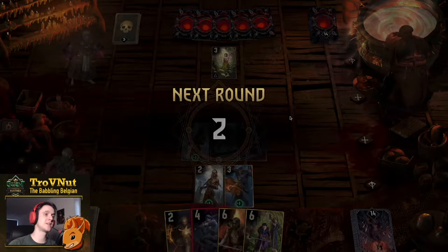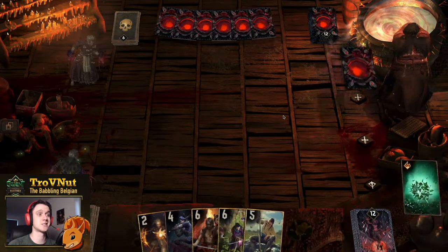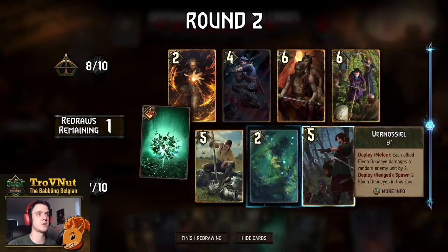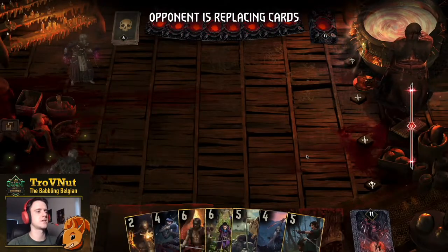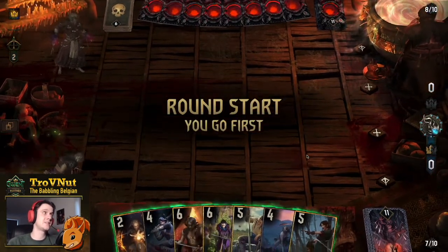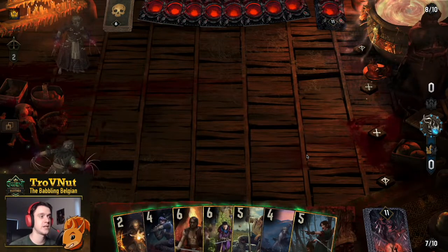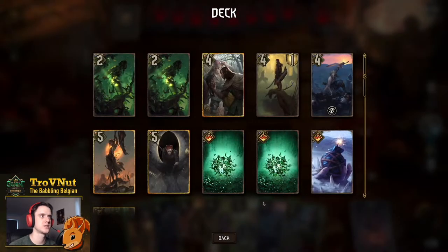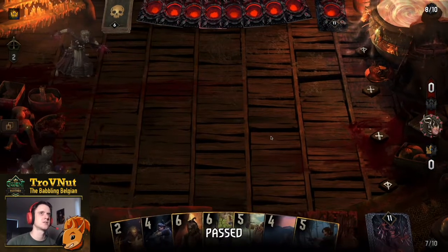That was exactly what I was hoping for, and it means our opponent didn't have the means to get rid of our Madoc — interesting. We still have bombs, but if all else fails we can keep mulliganing since we have Vanadane in hand. I'll use all my mulligans to get rid of the bomb and the Brocolon Sentinel because I really want to try to get the scenario card. If I had the scenario card I would have been able to push right now.